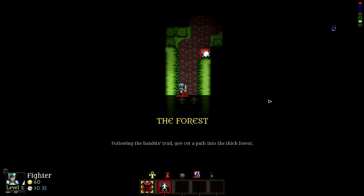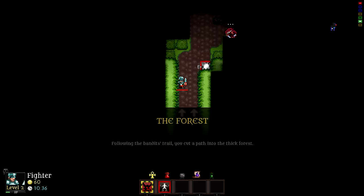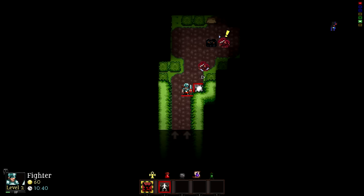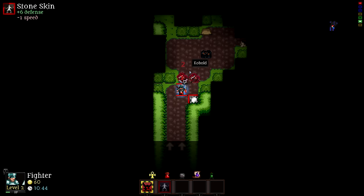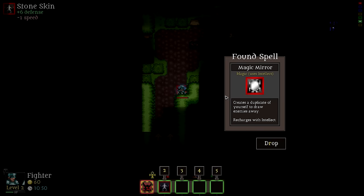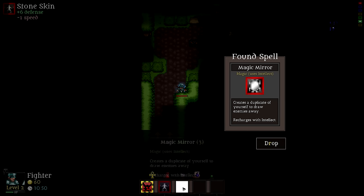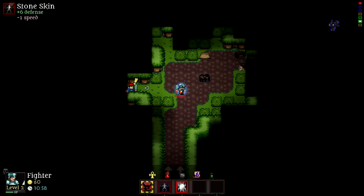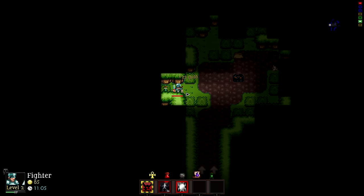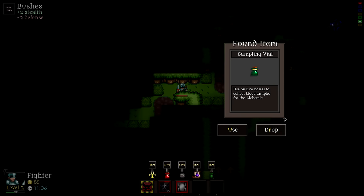Following the bandage trail, you cut a path into the thick forest. There's a Magic Mirror here! Two guys are after me — let's use Stone Skin: plus six defense, minus one speed. The Magic Mirror creates a duplicate of yourself to draw enemies away and recharges with intellect. There's also a Sampling Vial — used on live bosses to collect blood samples for the alchemist. Very cool.